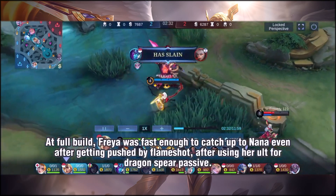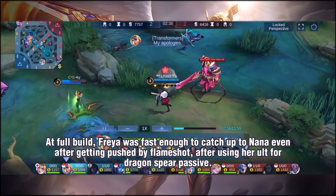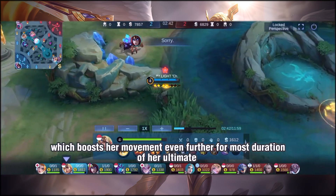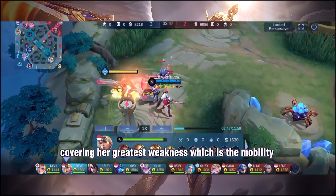At full build, Freya was fast enough to catch up to Nana even after getting pushed by Flameshot. After using her ULT, the Dragonspear passive boosts her movement even further for most of the duration of her ultimate, covering her greatest weakness, which is mobility.